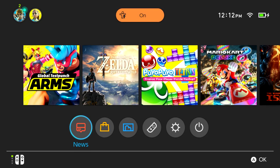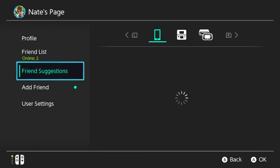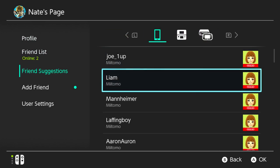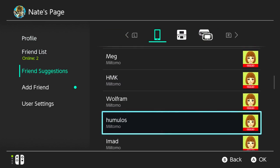The next thing is that you can add friends from your Nintendo 3DS and Wii U friends list. To add friends, head to your My Page at the top left of the home menu and go to Friend Suggestions. I have suggestions here from my mobile device, mostly from Miitomo, which is interesting.